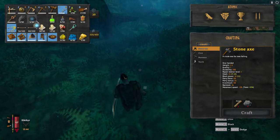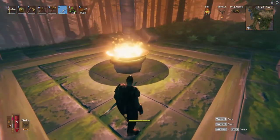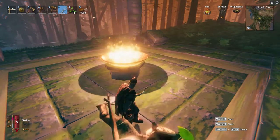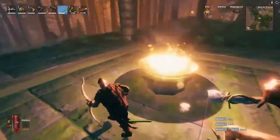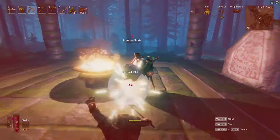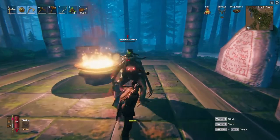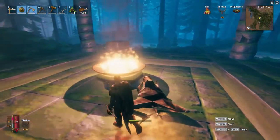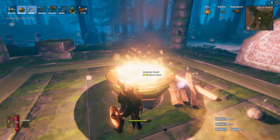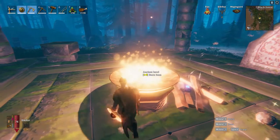The swamp key is important for the next chapter in the game, which will unlock the dungeons in the swamp. Once you have the swamp key, you'll be able to do the dungeons in the swamp once you start sailing there. There's also a big dude that came in — let me dispatch this guy. Got rid of him. I'm surprised he ran up on me so close to the fire.